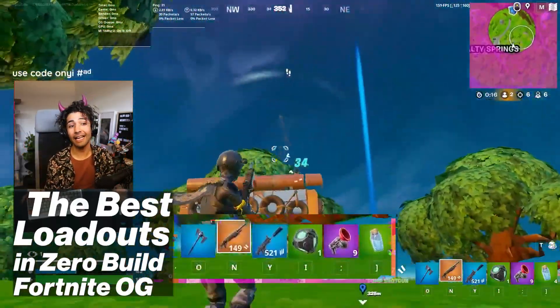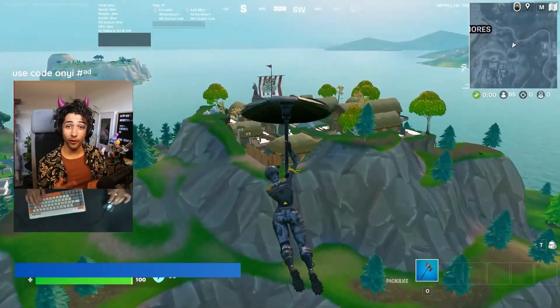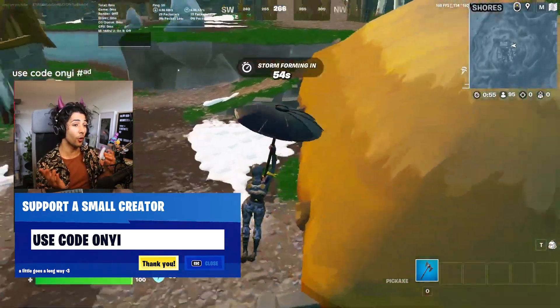The best loadouts in Fortnite OG, aka Chapter 4 Season 5, is what we're going to be going over in today's video. The best loadout for Zero Build consists of five item categories that you always need in order to win more.